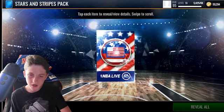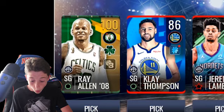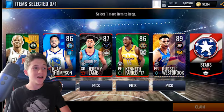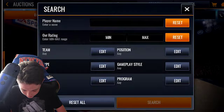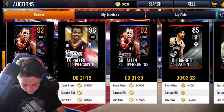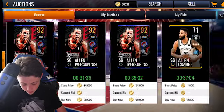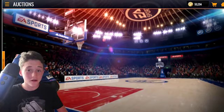So I'm just opening this quick. Maybe it's gonna get up to a 95 — I'm pulling like 99s out of these. Oh my gosh, dude. What the heck? 100 Ray Allen? What? He goes for 200k! That's such a good pull. That's actually fire right there.